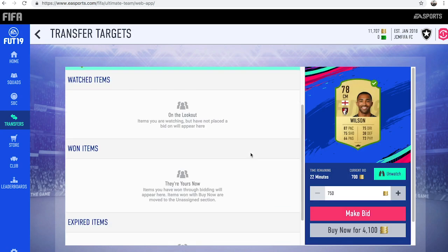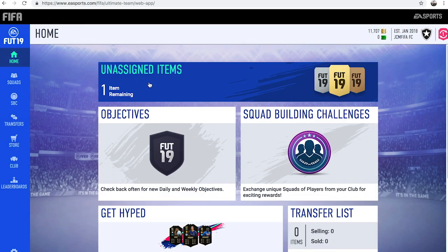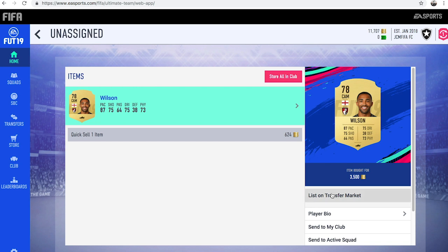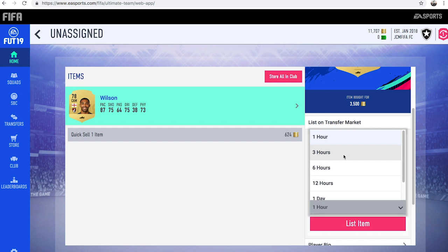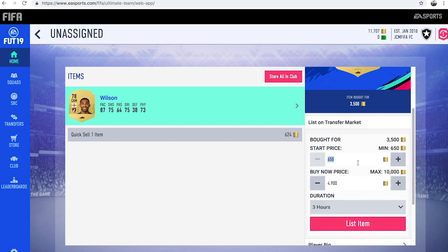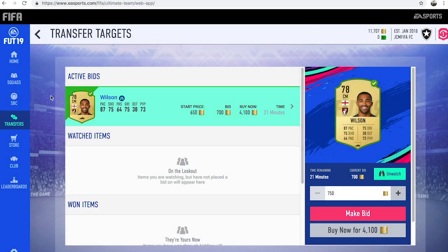So we're going to send him to the transfer list. I've found the item — we bought him for around 3,500 and the cheapest on the market was 5.5k, so we can easily sell this guy on for 4,900 coins. We'll list him up for around 3 hours because it's the middle of the day and not a lot of people are on at the moment. Let's go 4.5k as the minimum buy now price. So we're going to list Callum Wilson up there for some nice profit, and we're still trying to bid on the other one.